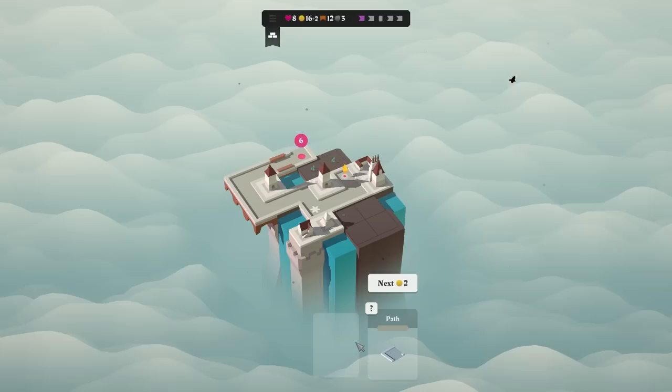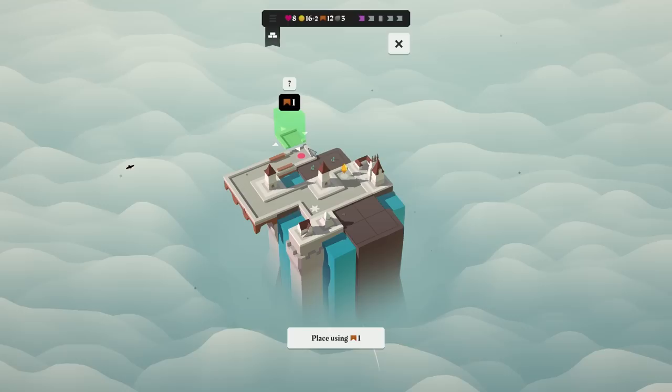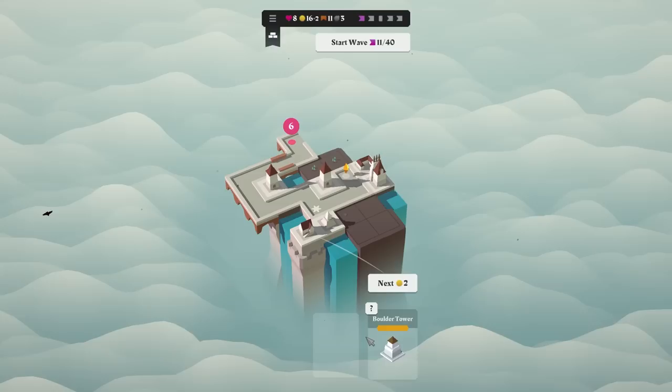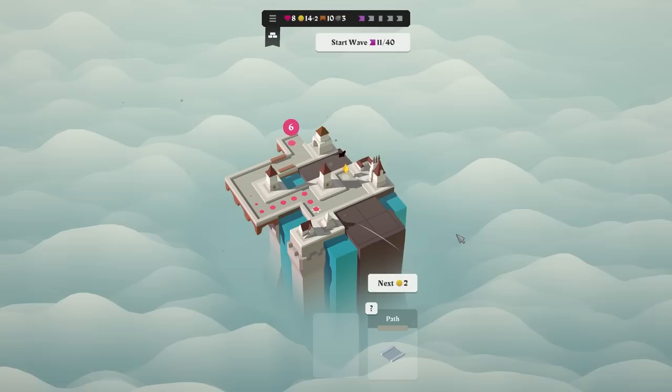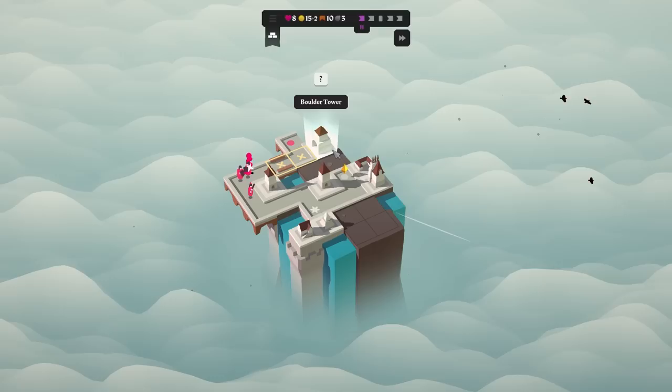I think we do want this. Does this faction not get flags? I think it doesn't. I'll just place that. What's a boulder tower get us? I think I need this. I'm going to place that down. There we go. Rip my money, but on the flip side, I think it's fine.